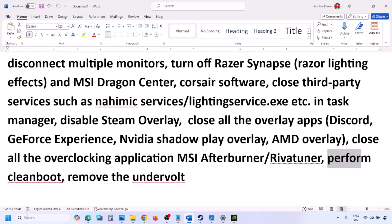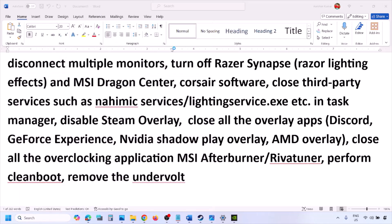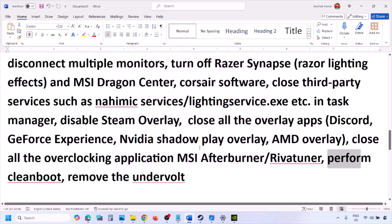Perform a clean boot. Type System Configuration in the Windows search box, click on System Configuration, go to the Services tab, put a check on Hide All Microsoft Services, then click Disable All. Hit Apply, click OK, you will see a restart prompt — restart your computer and then launch the game. Also, if you have undervolted your CPU or GPU, remove the undervolt and then launch the game.